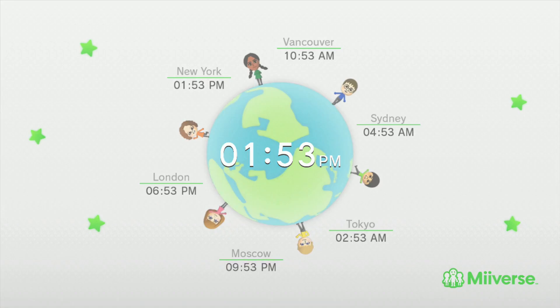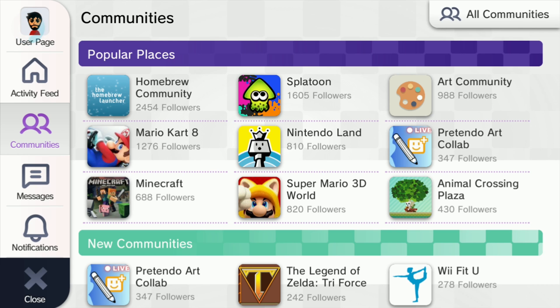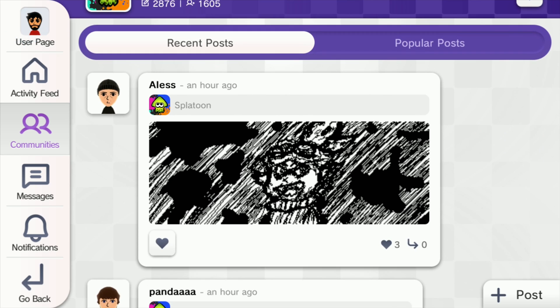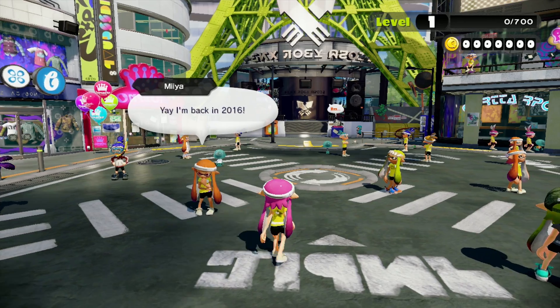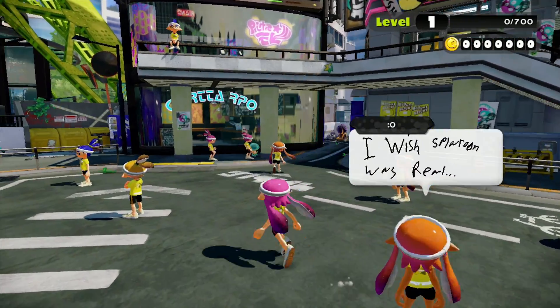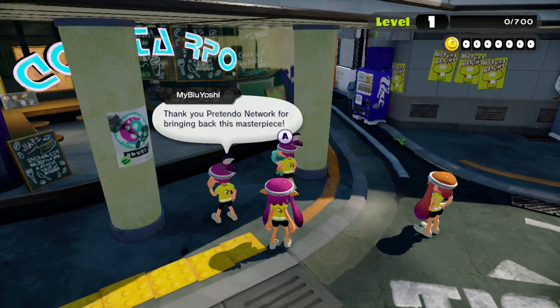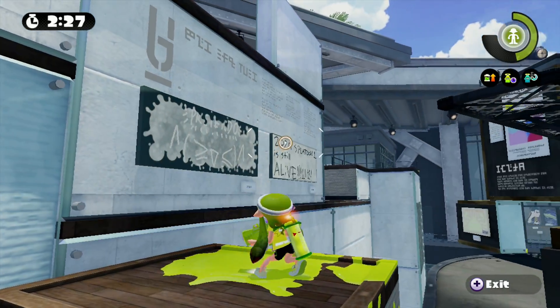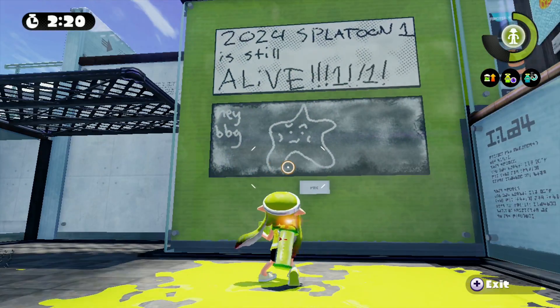Luckily, by playing these games these days through Pretendo's Miiverse substitute, Juxtaposition, all these features are now available to use again. While connected to Pretendo, users can post to Juxtaposition through the original Miiverse app, post stamps when in games, or use any of the other Miiverse-centric game mechanics that originally made the Wii U less of an isolating experience compared to other consoles at the time. Splatoon in particular benefits from the re-addition of Miiverse features more than most other games, with all the community posts now on display while hanging out in Inkopolis, and Miiverse art shown as graffiti during matches. If ever there were an argument as to why Pretendo needs to exist, preservation of this specific communal game mechanic in Splatoon kinda explains it all.